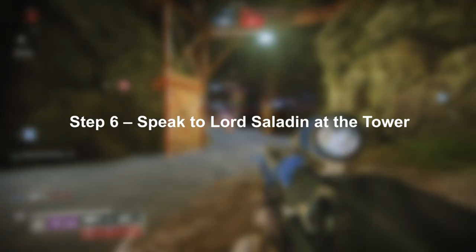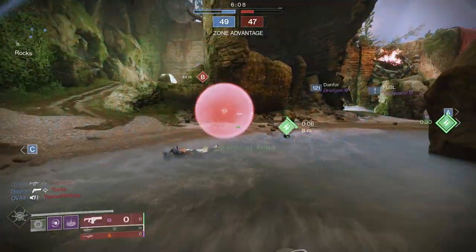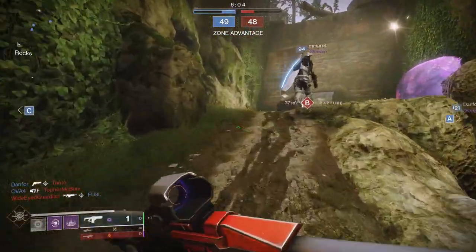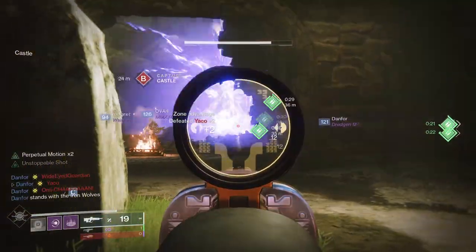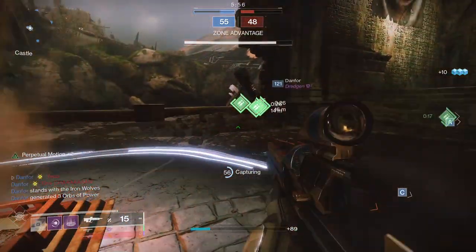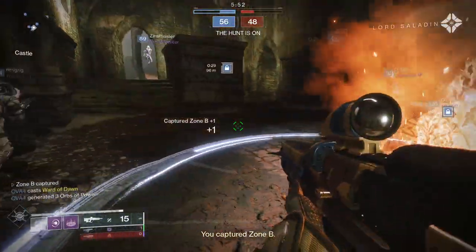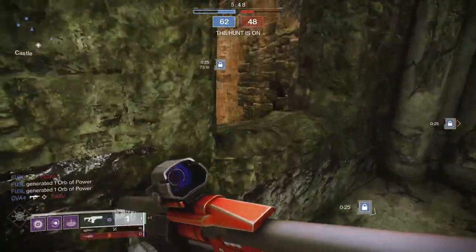Finally, step six is easy — speak to Lord Saladin in the tower and you've finished the intro quest. This only has to be done once per account, so thank you Bungie for that. Everyone has to do the introduction quest even if you played Iron Banner before, so the best thing is to get through it as quickly as possible. For new players this is going to be really useful to explain what Iron Banner is all about.